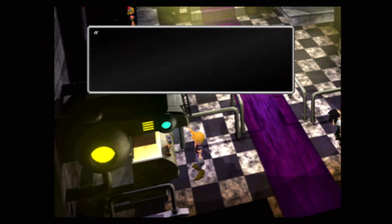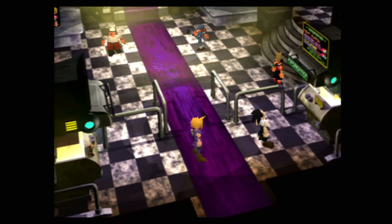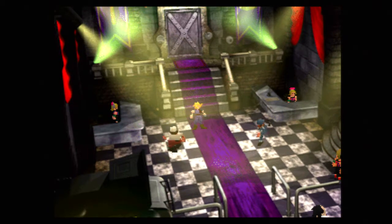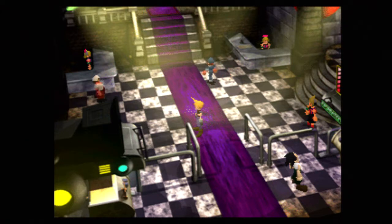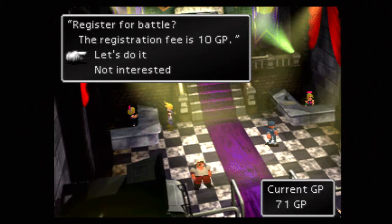So this is where you buy the prizes once you have enough points. There's some pretty nice stuff in there. The best thing in there is the Championship Belt, which brings up a lot of your stats. Ideally you want to get three of those. Probably not right now, because GP is hard to come by and it costs 10 GP to get into the battle alone — or rather, it's just tedious getting it at this point until later.